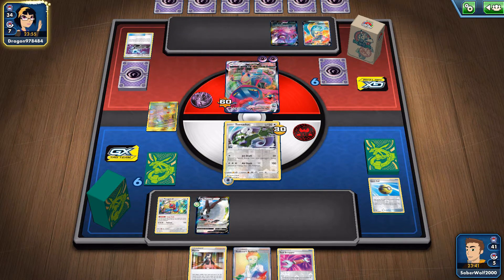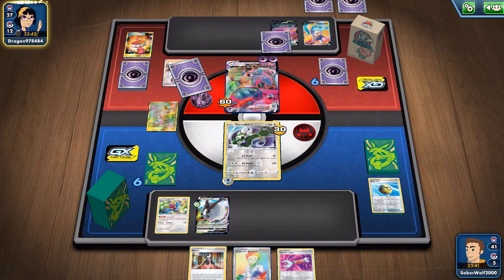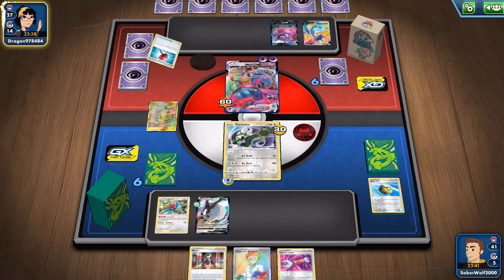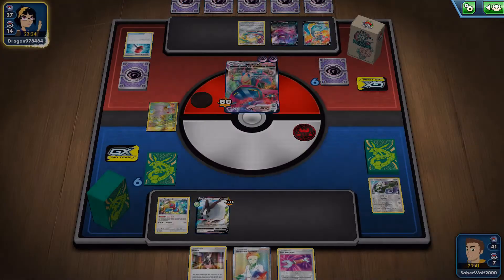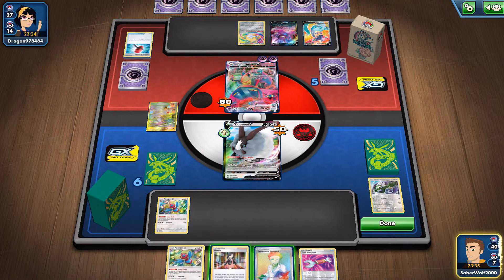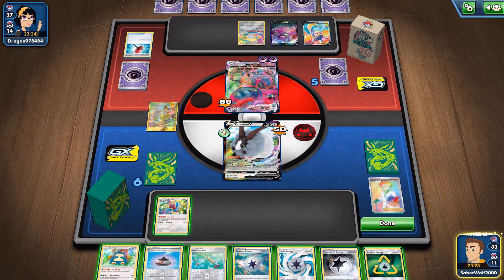He did evolve into the big guy and he has 2 energies — he's definitely going to KO this Tornadus, but at least I did 60 damage on it. That should soften it up a little bit. Still not enough to get a KO once double attacks with him only getting one prize, but it's better than nothing. Crushing Hammer got the tails, but it didn't matter because this guy is dead anyway. One thing you do need to be mindful of in this deck — and I guess I didn't mention it on the deck profile — is that we can't really use any energy retrievals. So if you lose your energies, you lose for good. You have to be careful, especially with the Magnolias — you don't want to discard too many of your special energies.